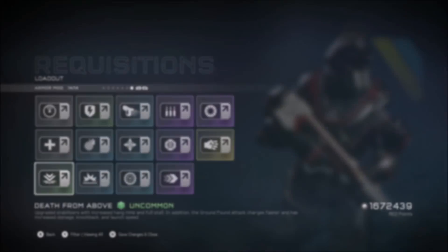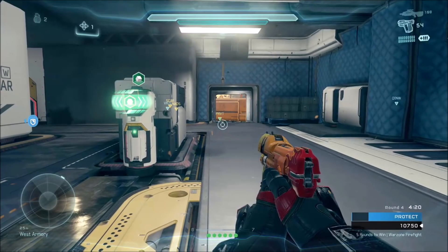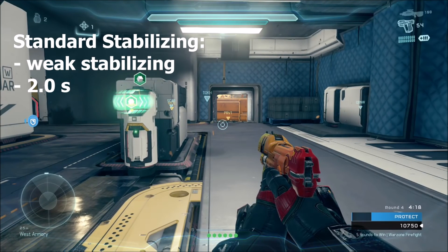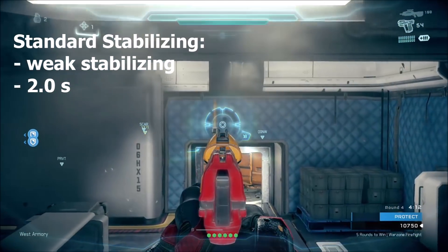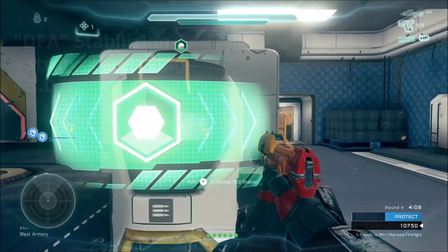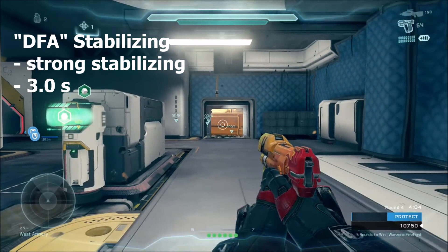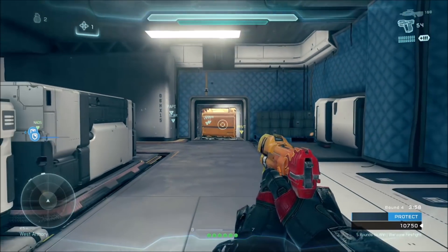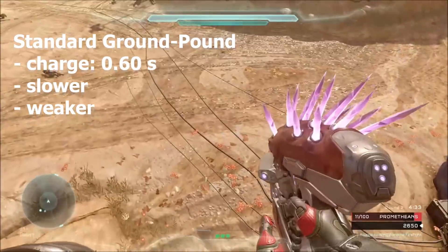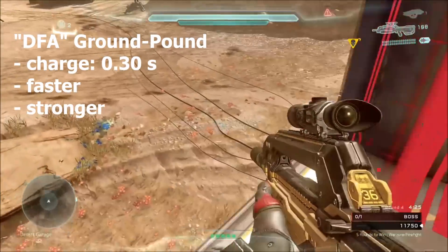Next up we have Death From Above. This mod boosts your stabilizing and increases the power, knockback, and velocity of your ground pound. Standard stabilizing lasts 2.0 seconds and is fairly weak, but with Death From Above you get strong stabilizing lasting 3.0 seconds. For the ground pound, the standard charges in 0.6 seconds and is slower and weaker, whereas with Death From Above it charges in 0.3 seconds and is faster and stronger.